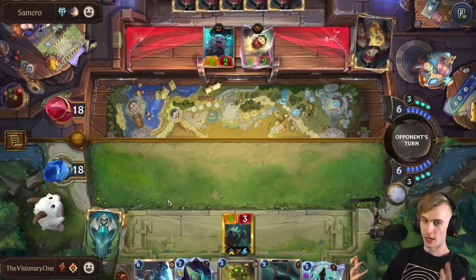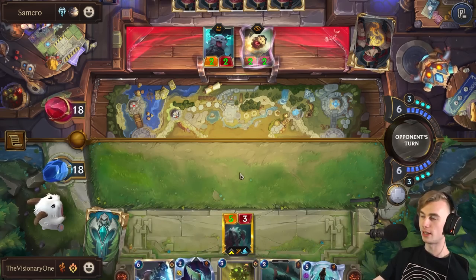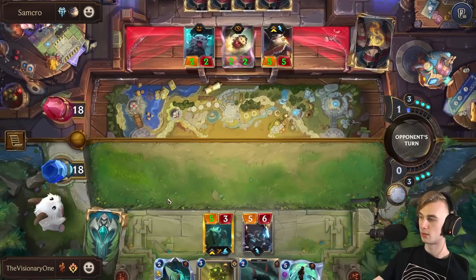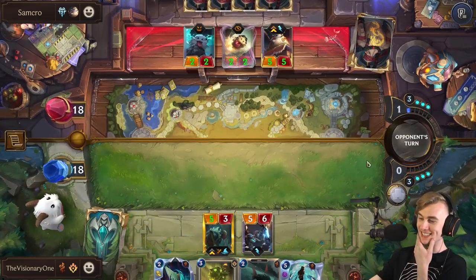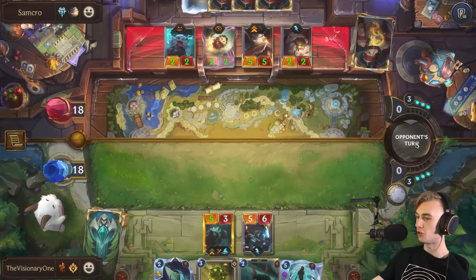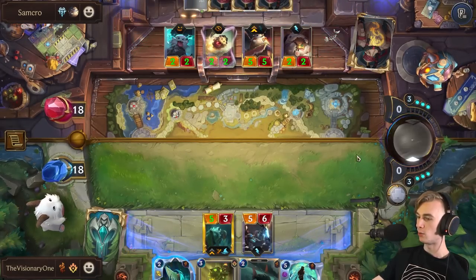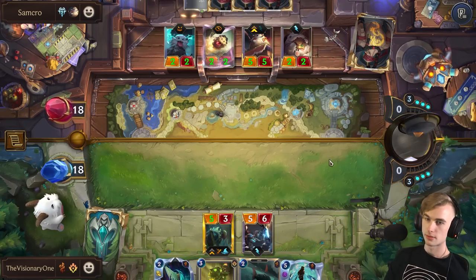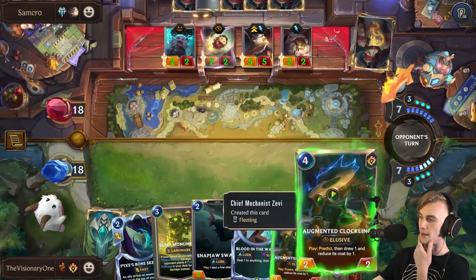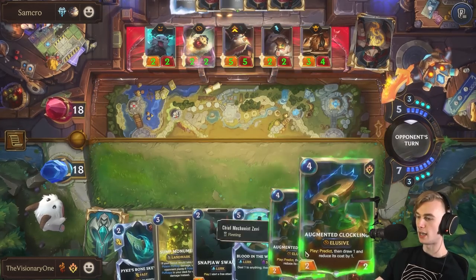Alright, we drop Zevi — we get double the value on whatever we draw. I think we could still wait like two turns before dropping the Monument, potentially. I'm hyped! This is looking good. We've got a rally, we've got a Snap Drop, our Pike's going to get big. The only concern is that his Poro King outsizes my Pike. But we don't even need the Sump Monument on board to start shuffling with Zevi if we want to. This is pretty nice.